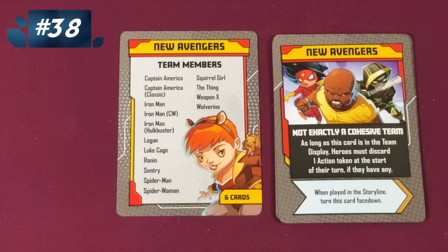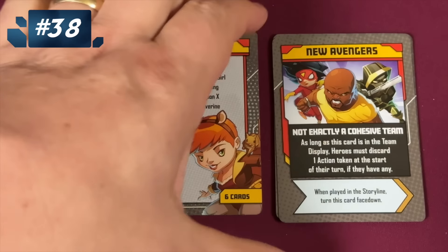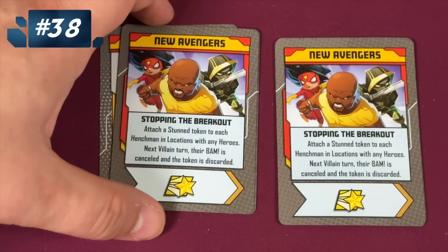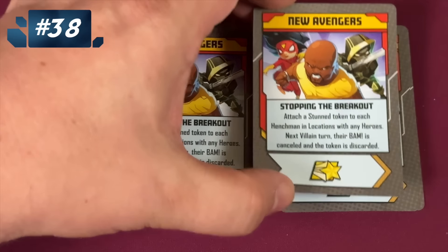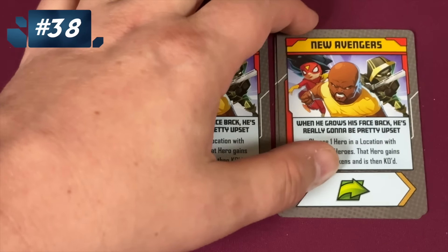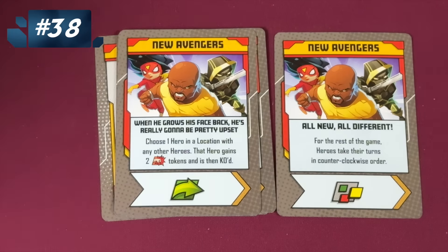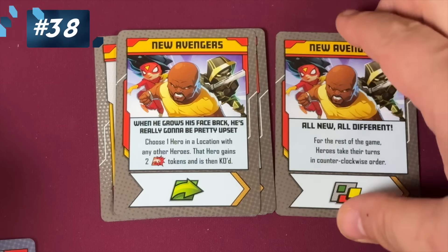At the bottom we have the New Avengers, and it even says 'not exactly a cohesive team.' Although I don't think their negative is bad, the reason I have them ranked lower is because their good cards aren't that good. Here they can stun henchmen — of course, if you're not fighting henchmen, that's not as useful. Here, they can take two attack tokens and then you're KO'd. I don't love that. And then this is a nonsense card: All New, All Different New Avengers, and for the rest of the game heroes take their turns in a counterclockwise order. I like that the bottom of it's wild, but what on earth?